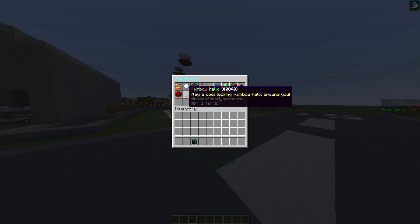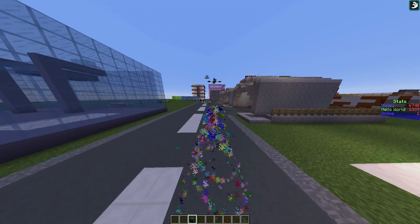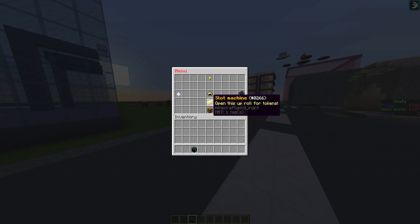There is also the rainbow helix which is my personal favourite — it just looks really awesome. As you can see it's spiralling around me and looks very nice. You can right click the option at the bottom to take away your particle effects.